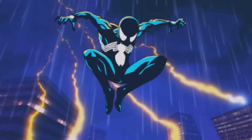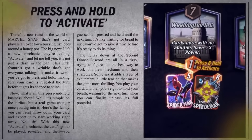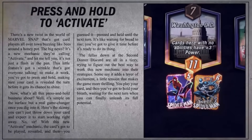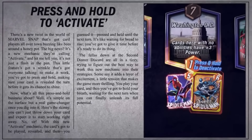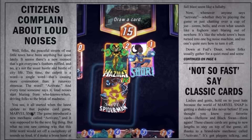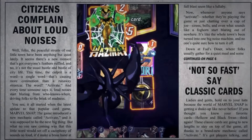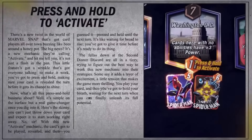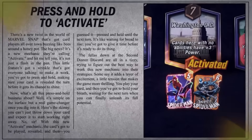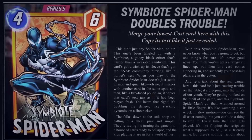The new season of Marvel Snap is here and with it a brand new game mechanic: Activate. Activate works a little bit like On Reveal, but you get to choose when to activate it. You can only activate the card once after it has revealed. If you play a card on turn one, you'll be able to activate it from turn two onwards. To activate, simply click and hold the card until the activate animation happens. You can also undo activation by clicking and holding again or pressing undo all actions.